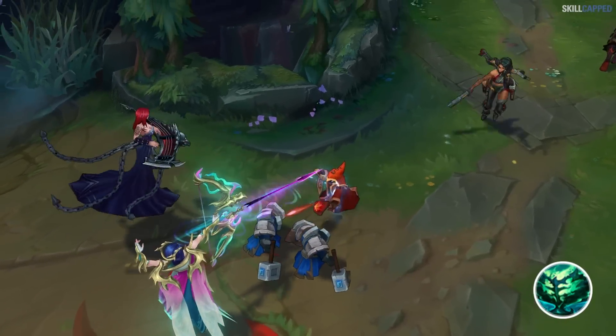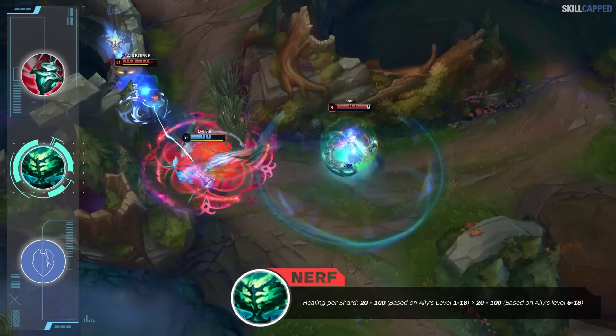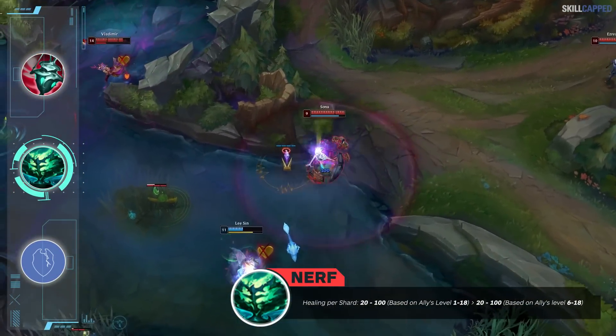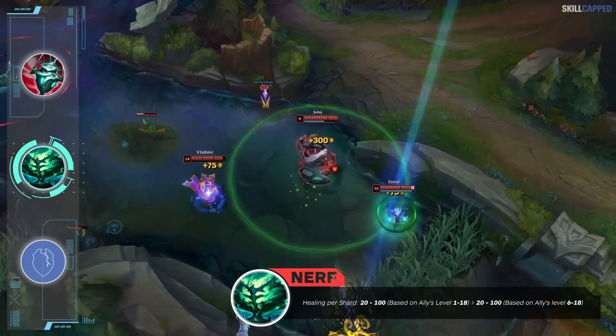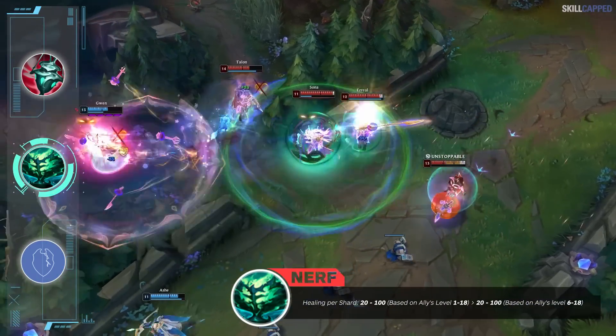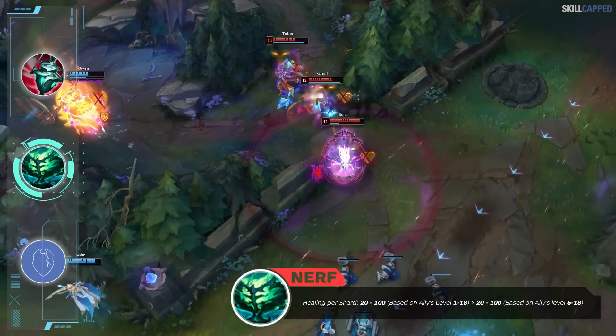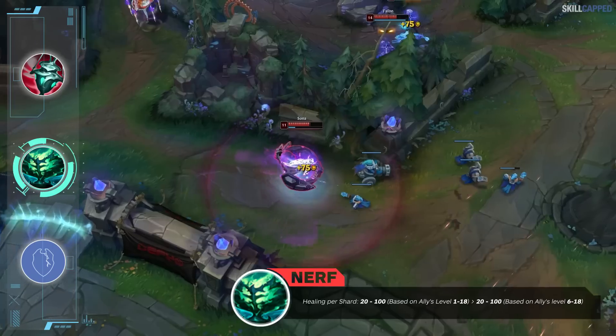Echoes of Helia is receiving a much-needed nerf as its heal and damage are being toned down. Healing per shard is going from 20 scaling to 100 from levels 1-18 to 20 scaling to 100 from levels 6-18. To simplify: Echoes would heal for 40 at level 6 in 13.10 but will now heal for 20 at level 6 instead. Basically the early game power of Echoes is being diminished while the late game power stays the same.